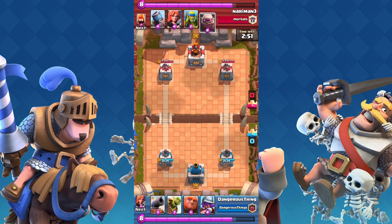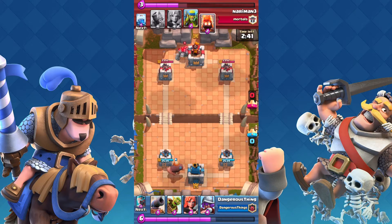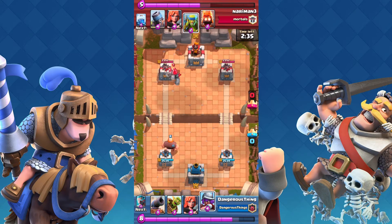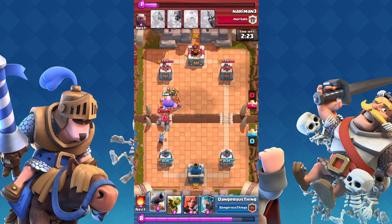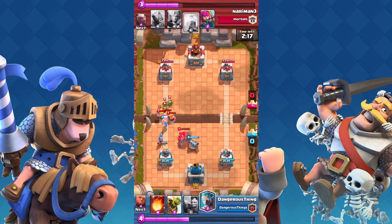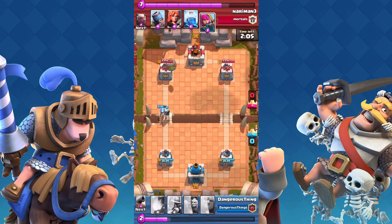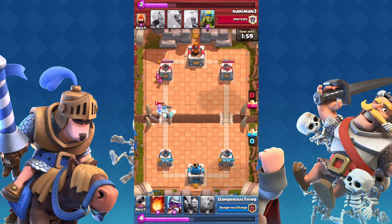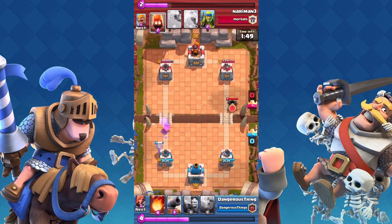My opponent from the very beginning drops a Golem. I was quite prepared for the Golem because it's an awesome card but also pretty easily countered when you know how to counter it properly. Let's go two times the speed. I dropped my Giant from the beginning — I absolutely love it when I have the opening deck with the Giant. Instead of panicking and dropping cards to save my Giant, I decided to successfully counter the Golem. Then the Goblin Barrel — boom! We caused a little bit of damage, but he dropped his Archers to counter my Goblin.